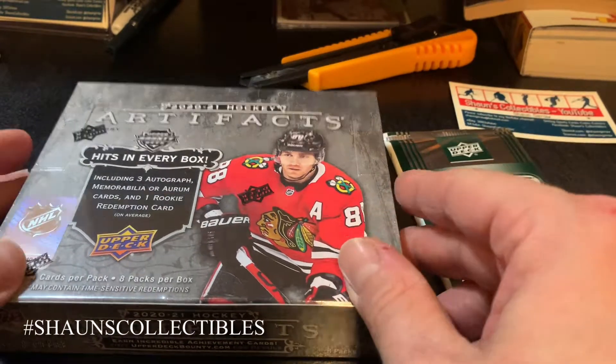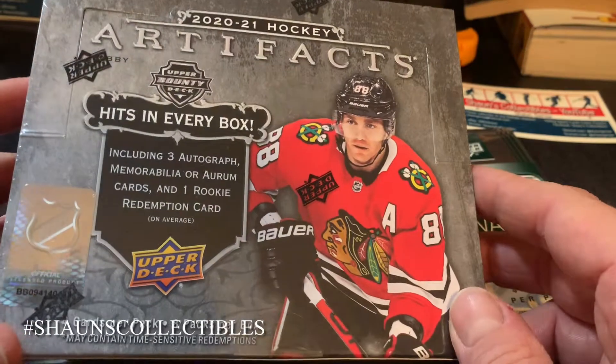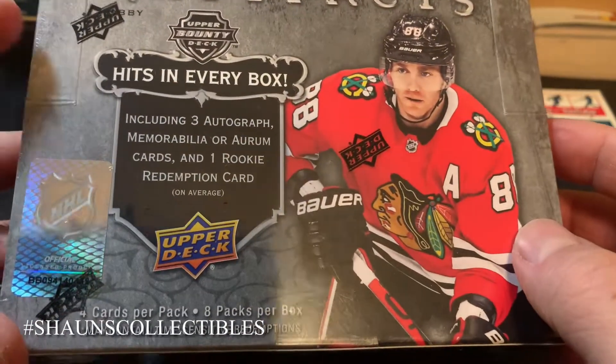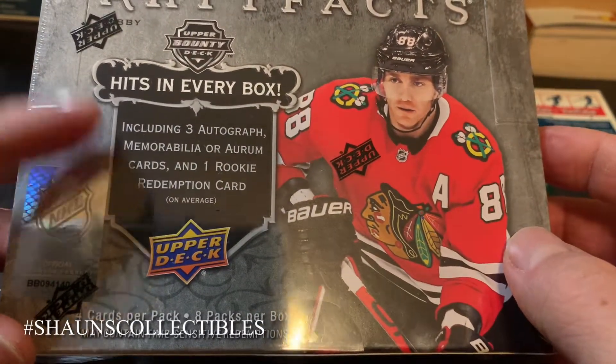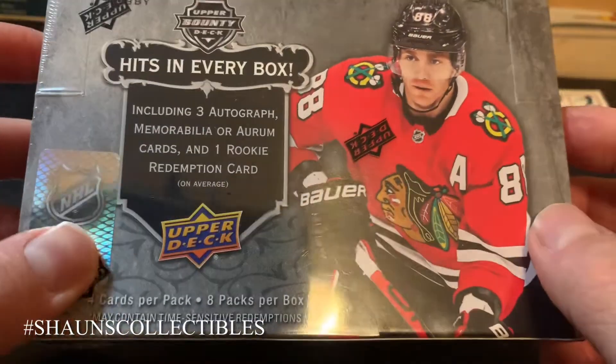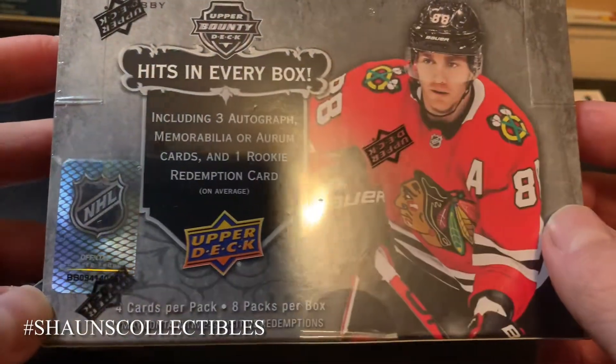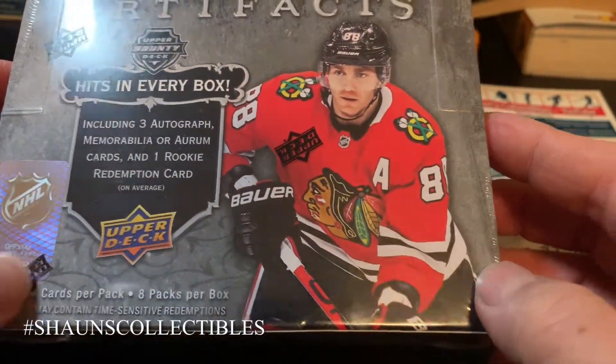What's up everyone, Sean again with a brand new product today — 2021 Artifacts. You get three hits per box, which could be an autograph, memorabilia, or base card, plus a rookie redemption card. It's four cards per pack, eight packs per box. Looked at some of the stuff on the checklist online and it looks pretty good.